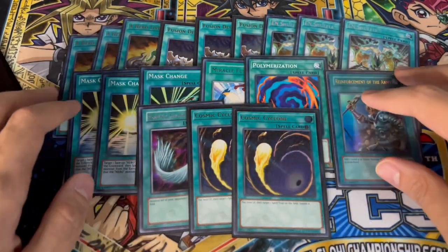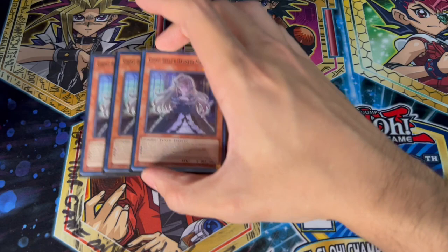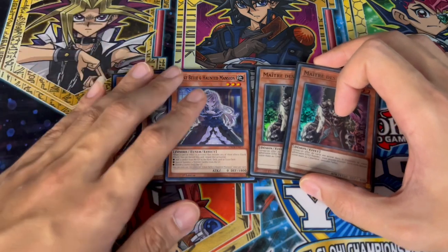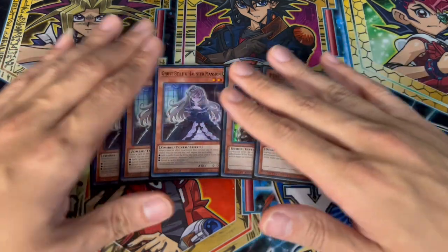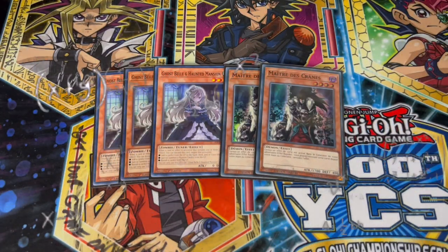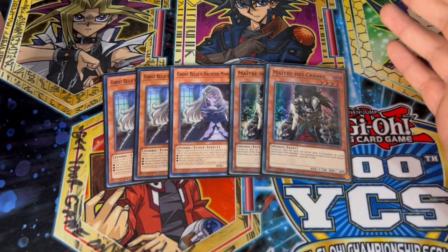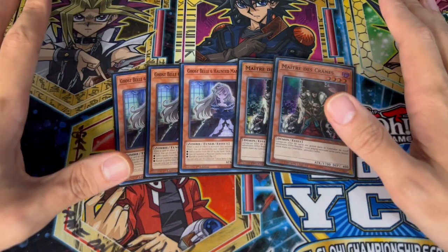So three outs in the main deck. We're also playing some anti-Tear stuff — it's specifically the Ishizu stuff we're worried about. We're playing three Ghost Belle as well as two Skull Meister. Ghost Belle has more versatility across a lot of matchups, whereas Skull Meister is very specifically geared towards the Tearlaments matchup. I like the three and two ratio — five total — because if you play five you'll at least see one, and as long as you're stopping one of the mill cards in the Tier/Ishizu matchup that's perfectly fine. That brings us to 40 cards in the main deck exactly.